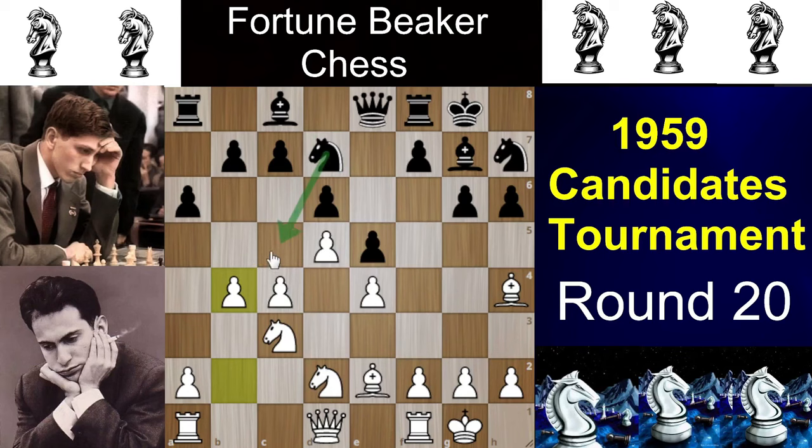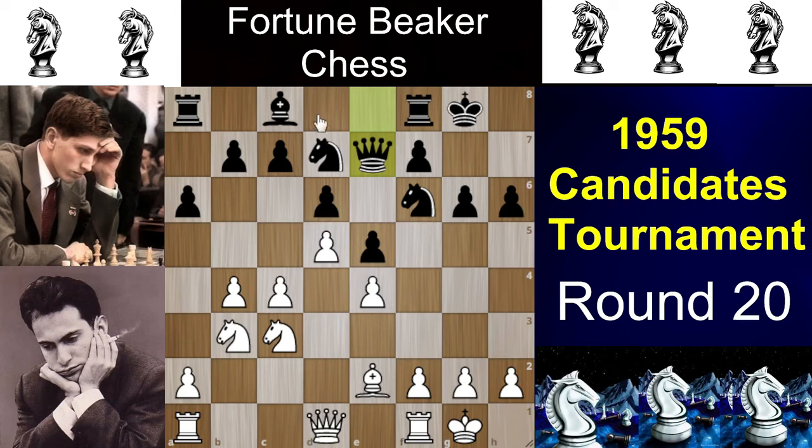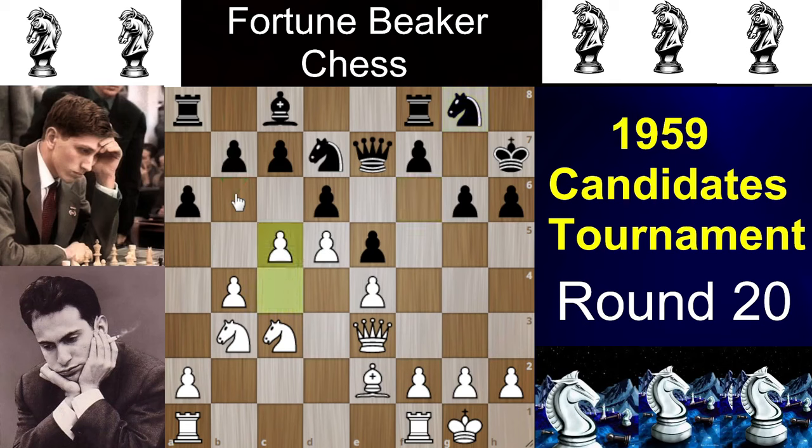White plays b4 stopping Nc5, and here if black plays f5 immediately it's a bad move — because after pawn takes, pawn takes, white plays Bh5, the queen has no square to go and black has to give up the exchange. So Fischer didn't play that. Instead we see Bxf6, Nxf6, Nb3, and then Qe7 — the queen has lost tempos. After Qd2, king to c7, and then Qe3 supporting the push of c5, black plays Ng8, as white is preparing b6 and c5. Then f5, exf5, gxf5, and f4.